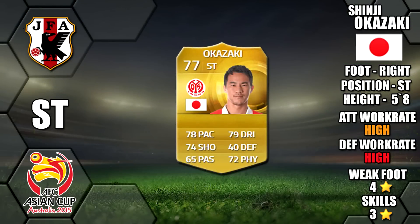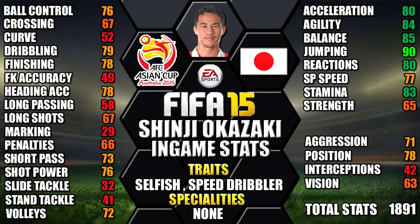Rounding off the team, Honda's strike partner is Shinji Okazaki of Japan. He's right footed, five foot eight tall, has high-high work rates, a four star weak foot and three star skills. His standout in-game stats are his 90 jumping, 85 balance, 84 agility, 83 stamina and 80 acceleration. He also has the selfish and speed dribbler traits.